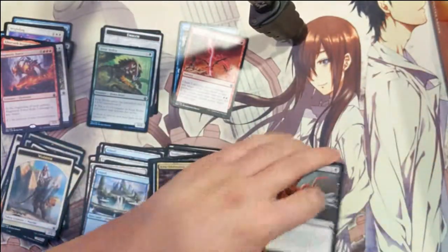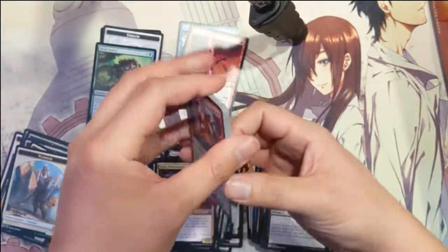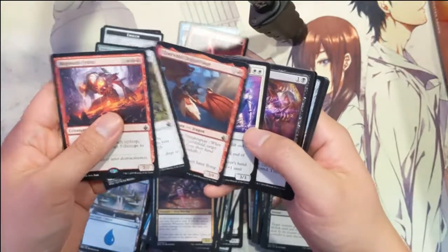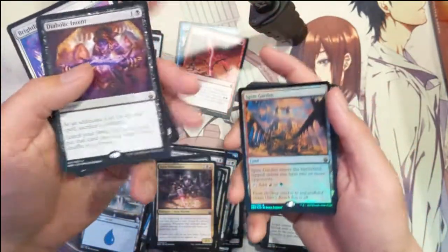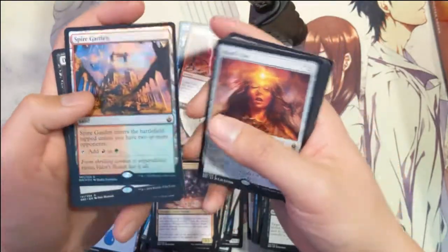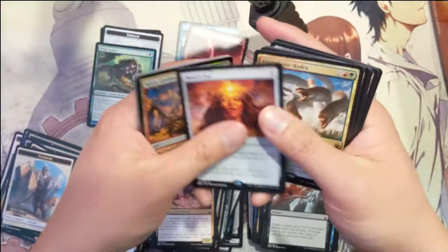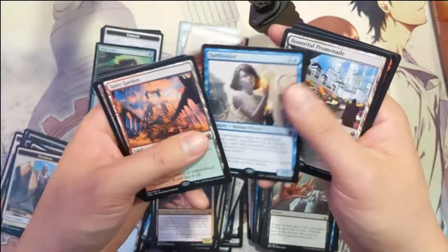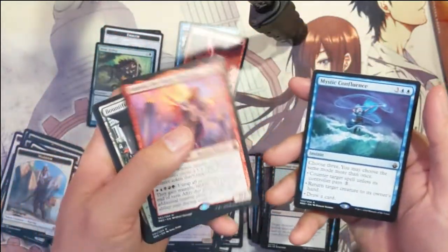Overall, a pretty strong box — not as good as the first one, but definitely happy with the results. We got the mythic Brightling, Diabolic Intent which is very good, and the best pull is probably the foil Spire Garden. We also have another Spire Garden, a Bountiful Promenade, and Najeela the Blade Blossom.